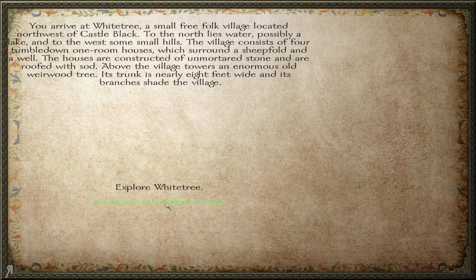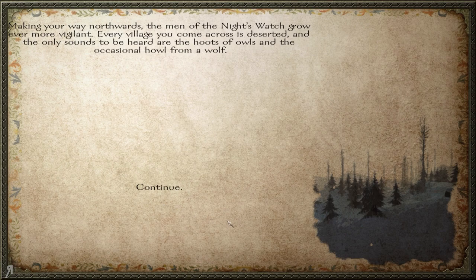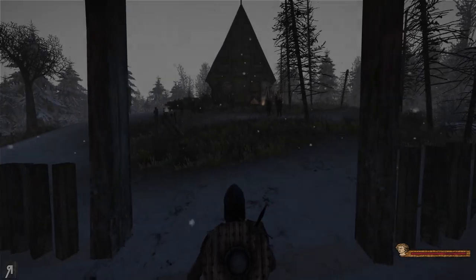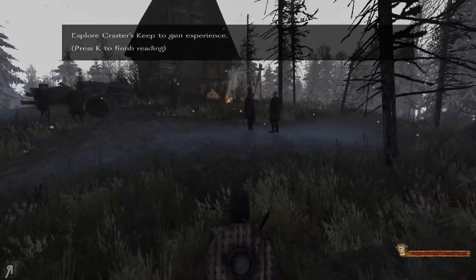We can now continue to Craster's Keep. Making your way northwards, the men of the Night's Watch grow ever more vigilant. Every village you come across is deserted, and the only sounds to be heard are the hoots of owls and the occasional howl from a wolf. You arrive at Craster's Keep, situated in the haunted forest atop a low hill with an earthen dike around it. The gate is decorated with the skulls of a bear and a ram. Inside the dike there is a midden heap, a pigsty, and a sheepfold. Hopefully there won't be any half-buried chest this time around.